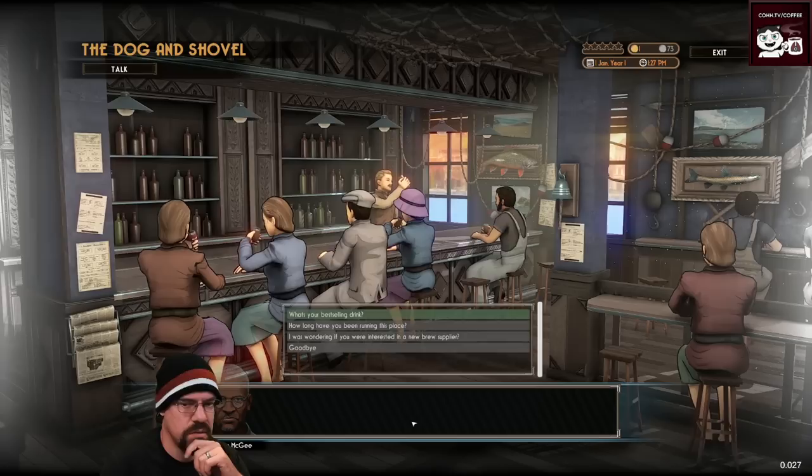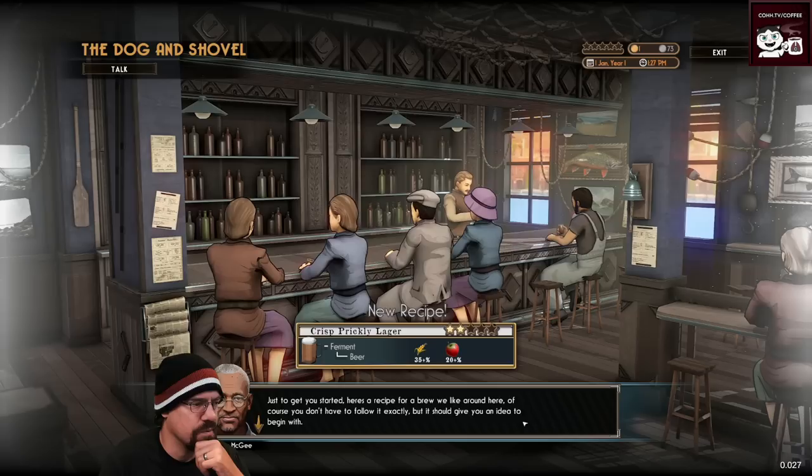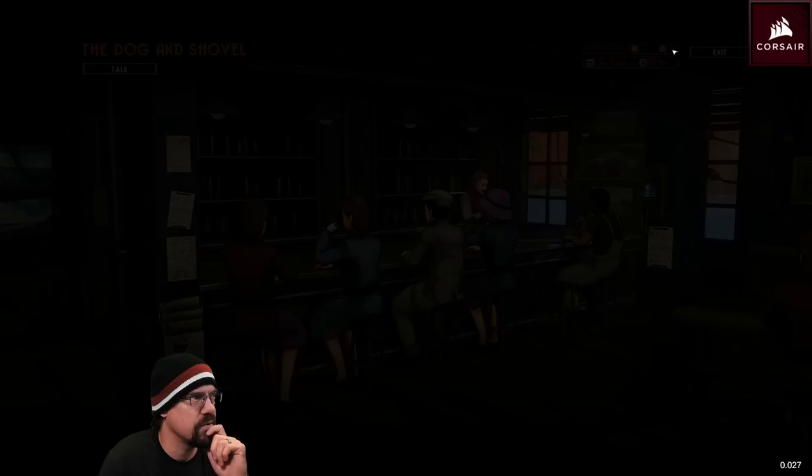Let's talk about pirate brews. Are you interested in a new brewing supplier? I meant beer — wheat and apples. All right, so we've got to get some wheat and we've got to get some apples.